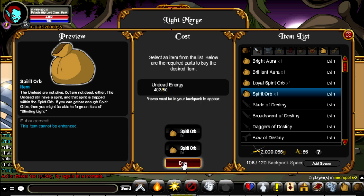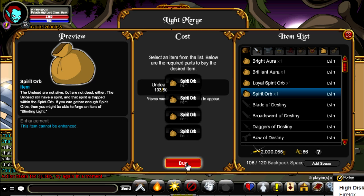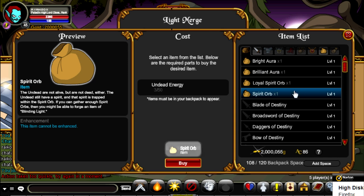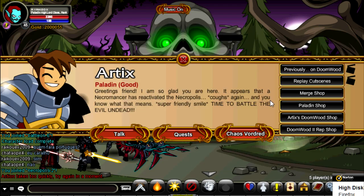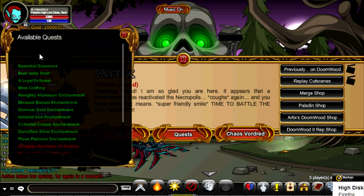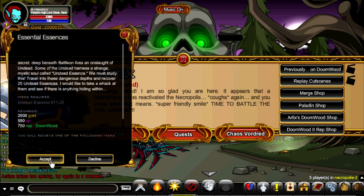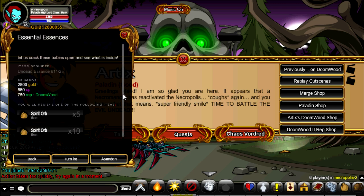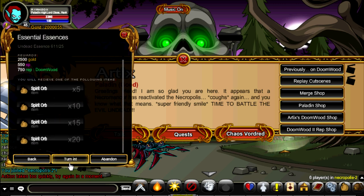Now, last time we left off, you trade in 100 Spirit Orbs to get a Loyal Spirit Orb. So the rundown is: you need 100 Spirit Orbs, which you can get from merging or doing the Essentials or Bone Dust Quest. The Essentials Quest now gives a random chance to get 5, 10, 15, or 20 Spirit Orbs.